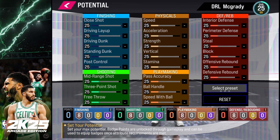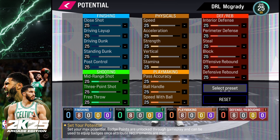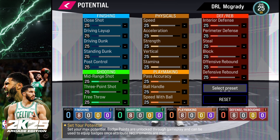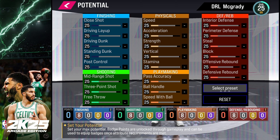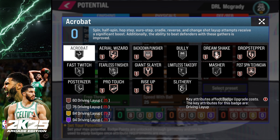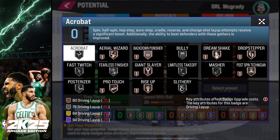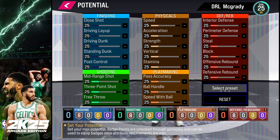Since I haven't allocated any points yet, none of the badges are activated. In order to get a specific badge — and I looked through all of them because there are some really good ones — for finishing, some I really like are Posterizer, Slithery, and if you like to jump from far, Limitless Takeoff is pretty crazy. If you're a post player and you want Dream Shakes, it all depends on your play style.